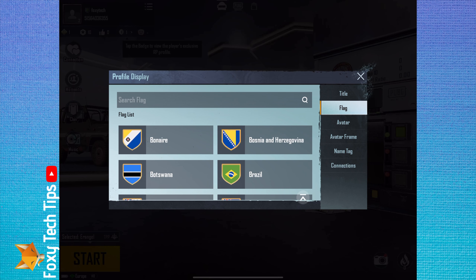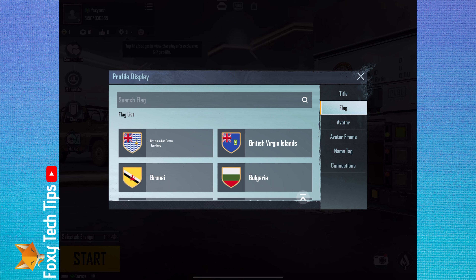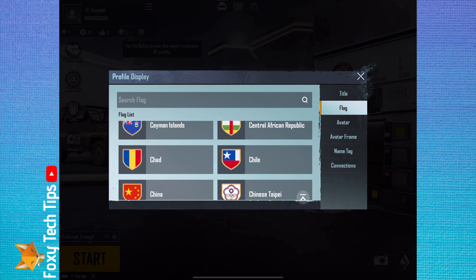From the main dashboard, go to your profile page. On your profile page, tap the three lines button to the right of your username and then select edit.